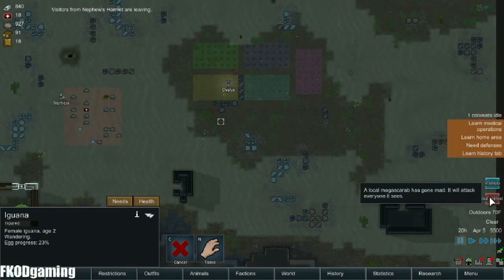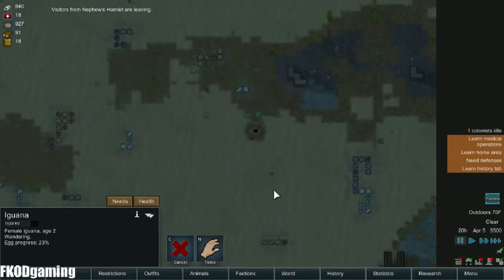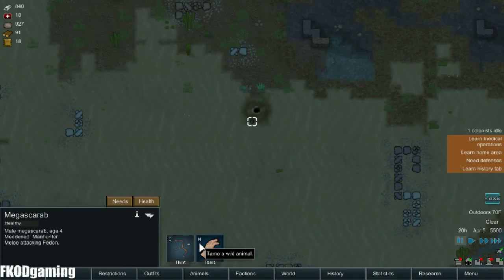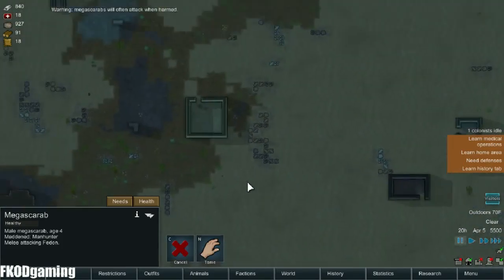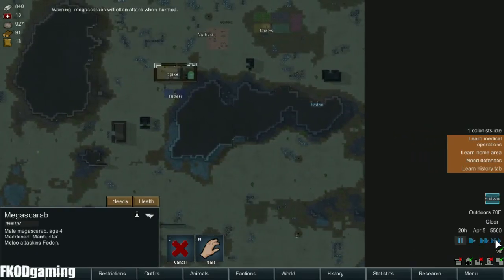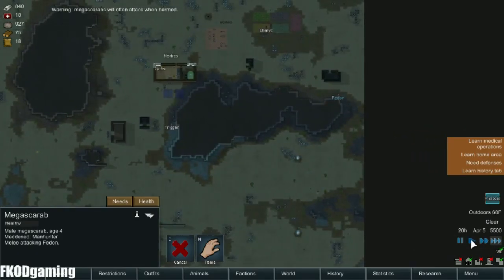An animal — mega scarab. Bad end. Okay, let's flag him for hunting and see what happens. Looks like he's actually attacking one of our visitors.